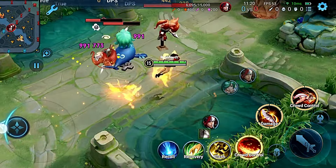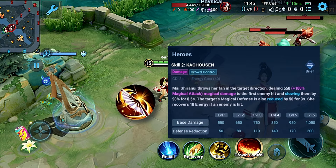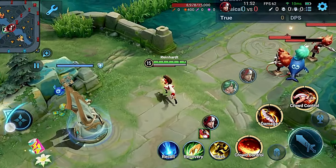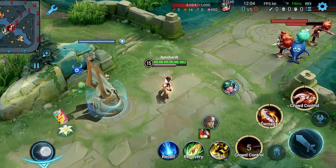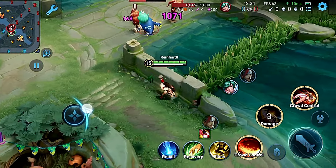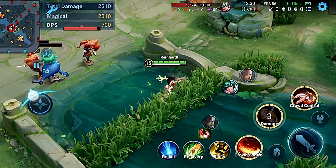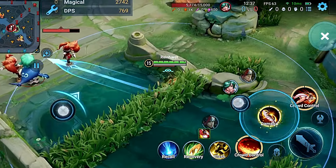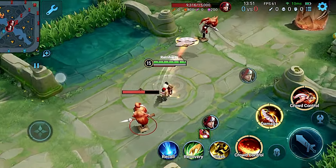Now let's talk about her most important skill — Skill 2. In this skill, she throws her fan in a specific direction and deals damage to the first enemy it hits. Upon hitting, this skill not only slows their movement speed but also reduces their magical defense. This skill requires precision, so try to hold on to it while roaming around enemies — this way you can land your skill faster. Like other skills, this skill also restores some energy after using it. It also triggers a dash, which you can utilize to approach enemies or pass through walls to extend your reach even further.